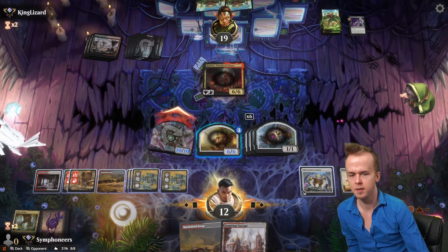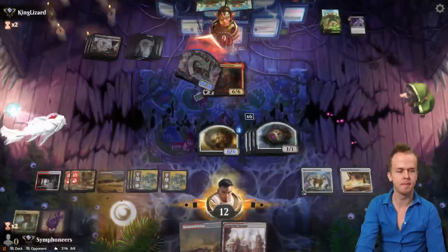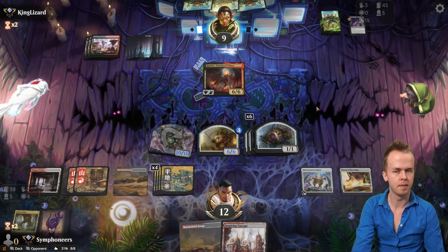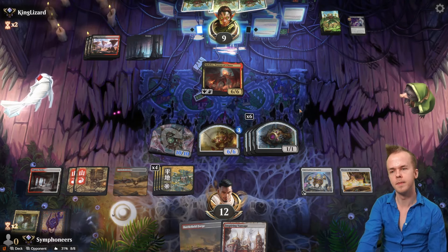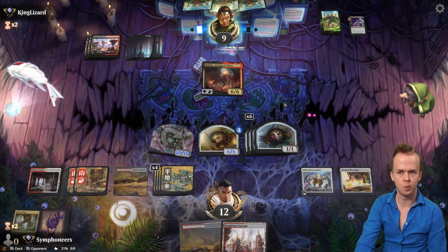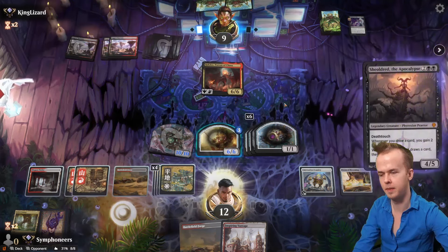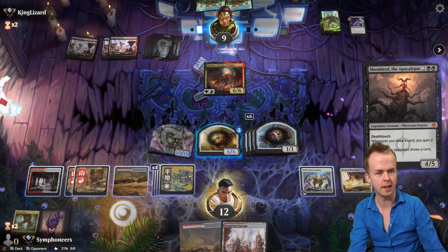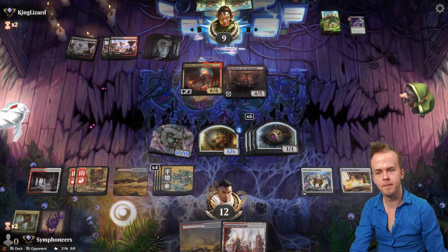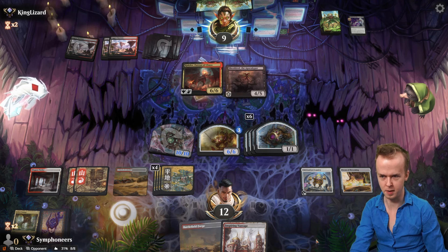Threefold Thunder Hulk — do a smash. The opponent takes 10, and we end turn. Opponent hovering Rakdos. Hi Shieldrid — fun enjoyer has logged on. Would you like to hit us with Rakdos, opponent?